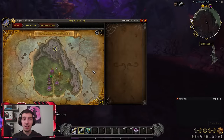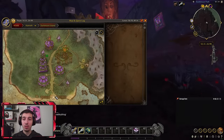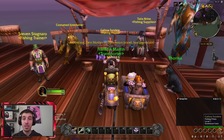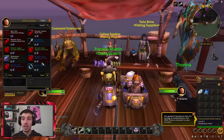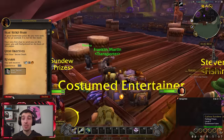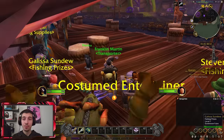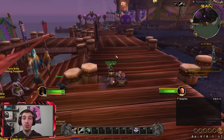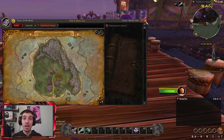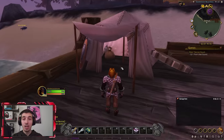Once inside the Darkmoon Faire, make your way all the way up to the end of the map. Once you're at the end of the map, find this NPC called Galissa Sandu and purchase this item: Faded Treasure Map. This item will give you a quest, and all you need to do for this quest is go to certain places on the map and right-click on certain mobs.